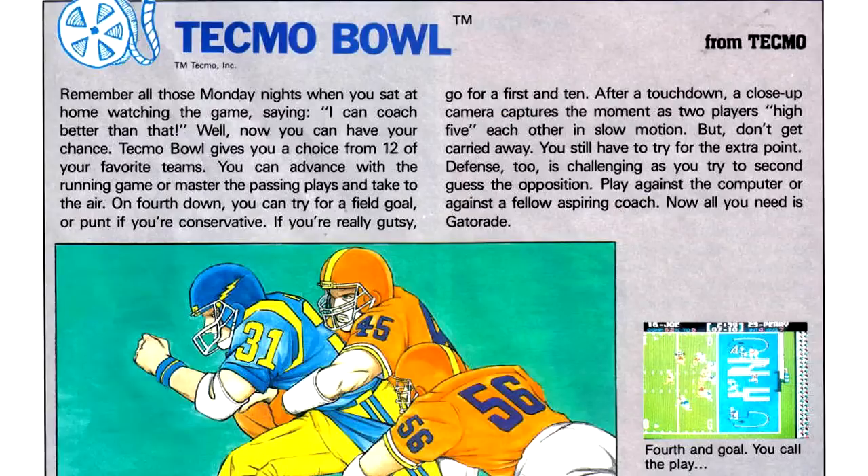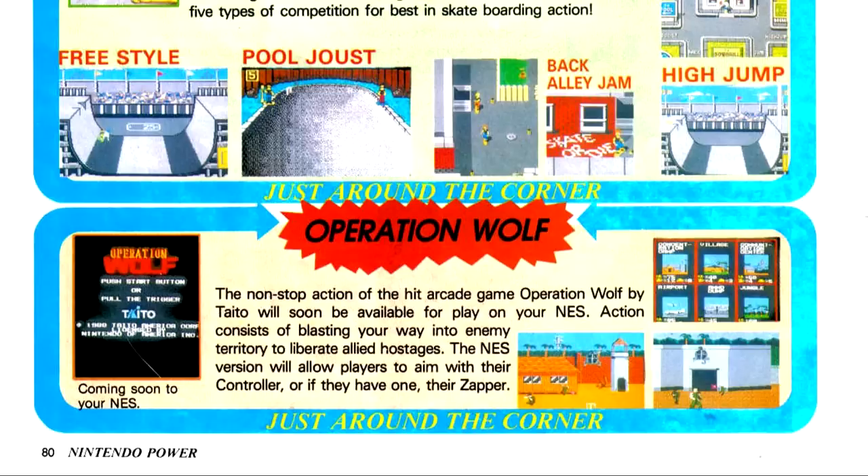Next up is Video Shorts, and of the games featured this issue, the only real one of note is Tecmo Bowl. Next after that is Packwatch, which features Operation Wolf as the notable title. It is definitely worth mentioning, as it's really the first light gun game to come to the home where your character is actually shooting characters that are supposed to be people, as opposed to wooden cutouts like with Hogan's Alley.